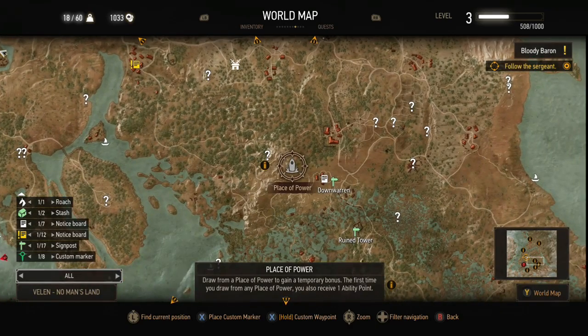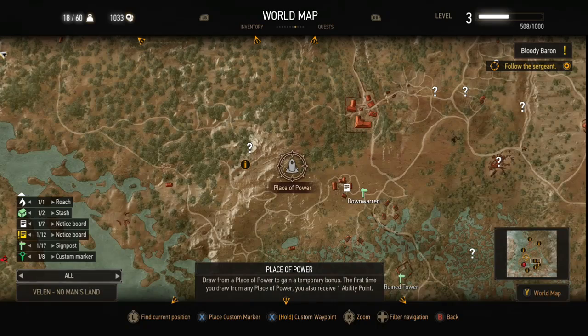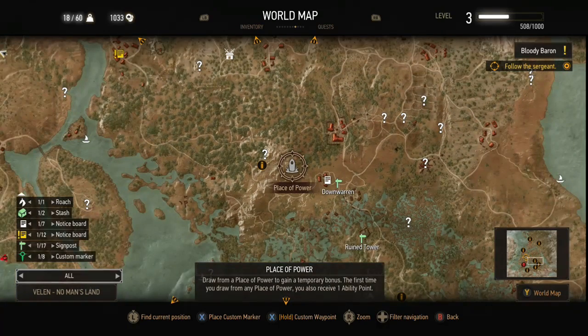There is really nothing difficult about this next place of power — it's pretty easy to get to. I think there's some wolves or wargs in the area but they're pretty easy to dispose of.